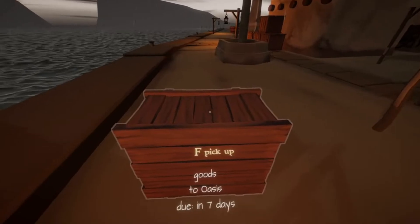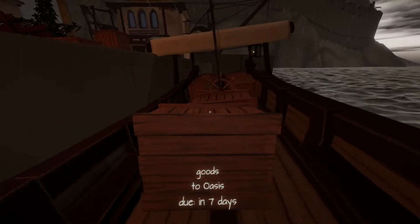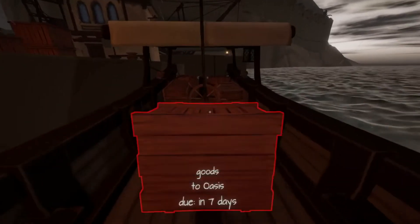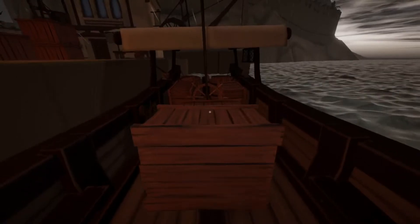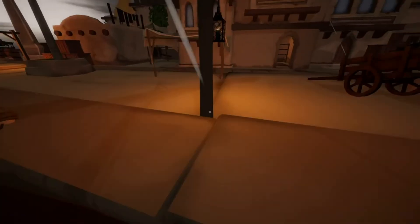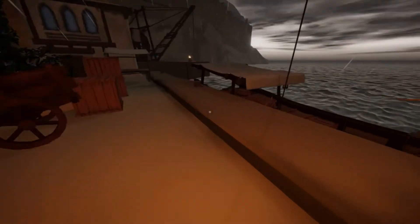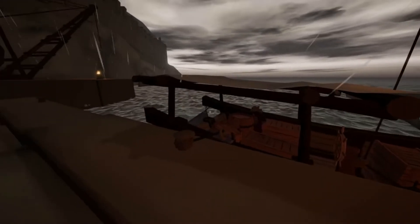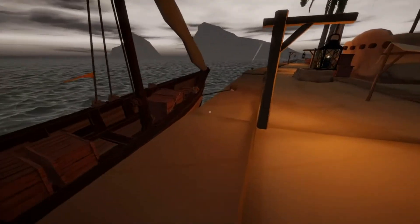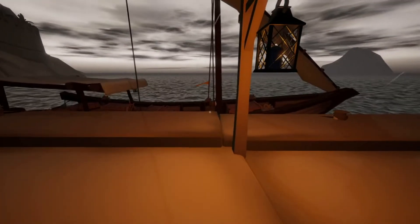Now we have the other half of our goods. What may end up happening is I may center all of this because we've got four crates due for Oasis, and we will set sail pretty much in the next episode. What you're looking for is the ass to be sitting low — you want the ass sitting low in the water and you want the nose proud. And if we step back, we have that.